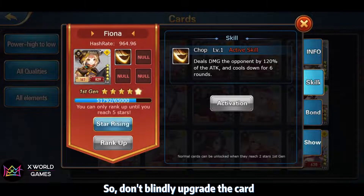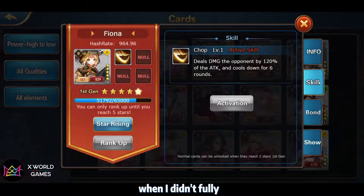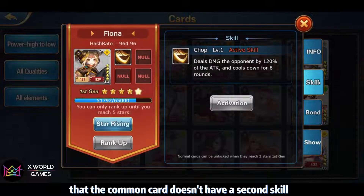The level of common cards to the 2nd gen does not activate a 2nd skill, so don't blindly upgrade the cards. I wanted to upgrade a common Fiona to the 2nd gen without fully understanding the difference the card level brings, which cost me a lot of XWG, and I finally found out that the common card doesn't have a 2nd skill.